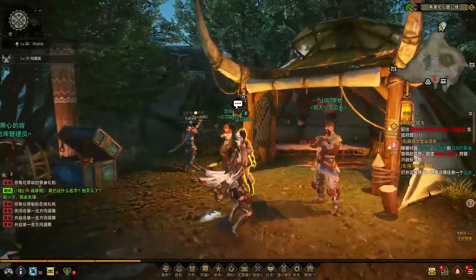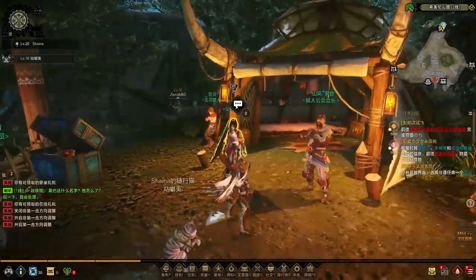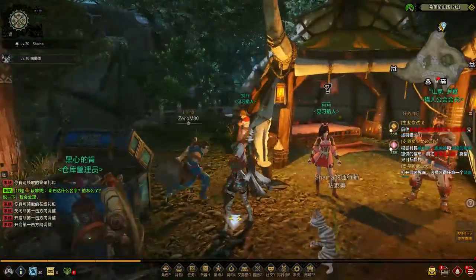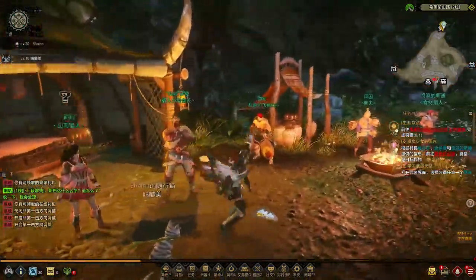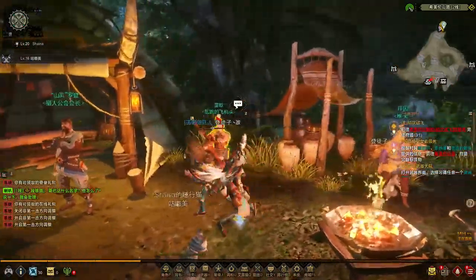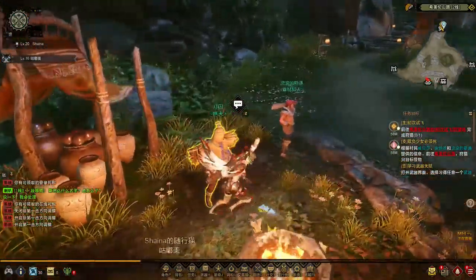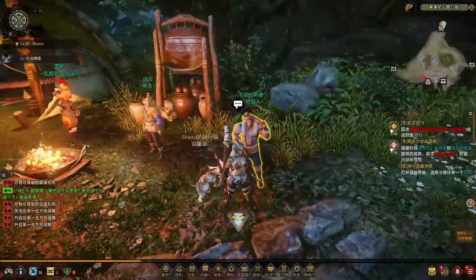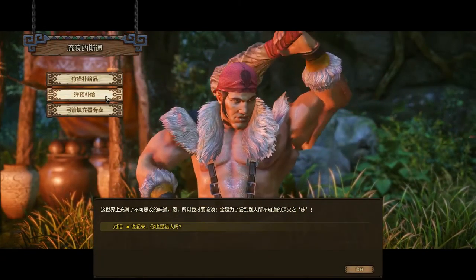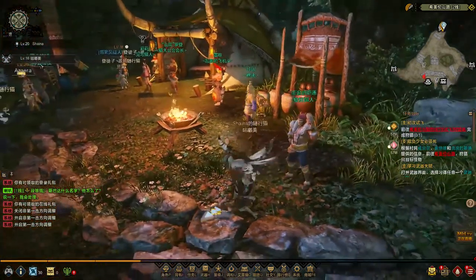This girl right here is Lily — I believe that's the name given to her by the unofficial English patch. She is the main story follower and the main way to unlock story missions. You follow her along with her friend. Then we have this guy who is apparently the hunting guild master. And then there's the forger — he creates your armor, weapons, and upgrades them.